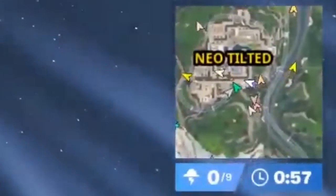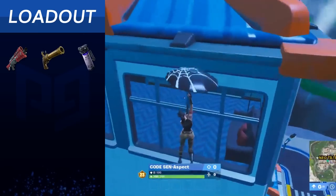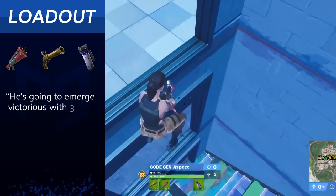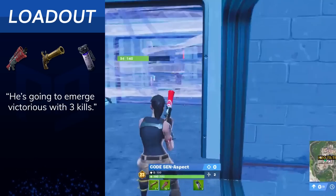We have Aspect in Neo Tilted early game. He manages to pull a shotgun, a flintlock, and some shadow bombs. He's going to emerge victorious with 3 kills. This is the type of performance that will teach us how to come out ahead in early game in our own matches.